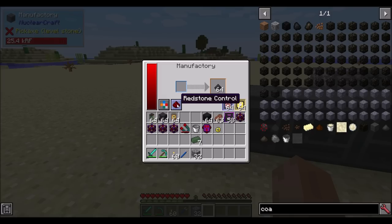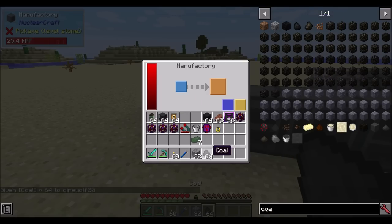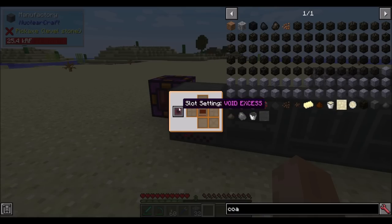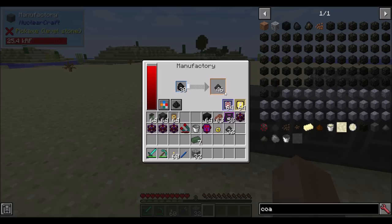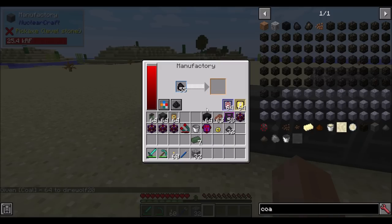All machines have a Redstone control - by default disabled, but you can make it require Redstone to run. You can also configure the sides, choosing which sides you can input from. By default you can input from any side, so any items going into this machine through piping or hoppers will be allowed in. The output slot has one extra setting: you can specify what happens to excess items. By default it just fills up, but with void excess enabled, once it fills up a stack, it'll void the excess. And void all means it just voids anything it creates.